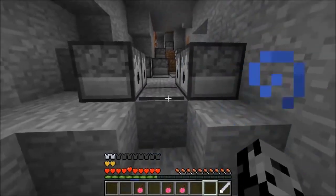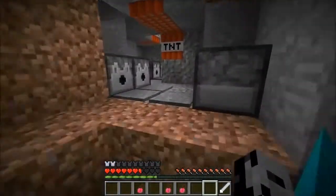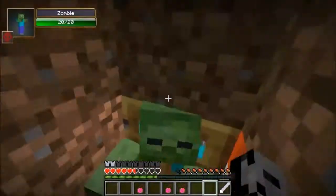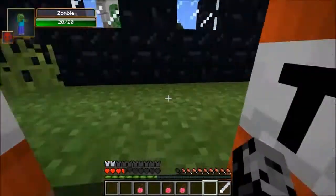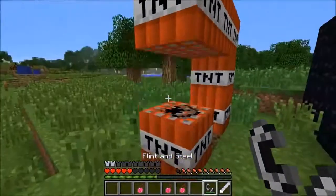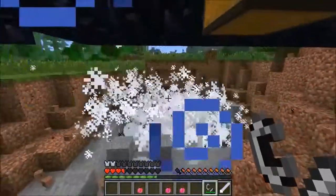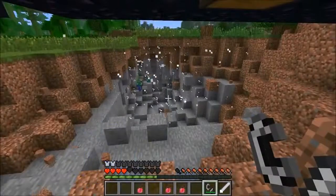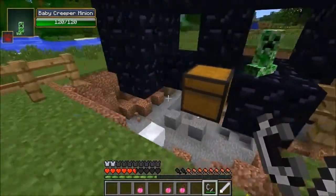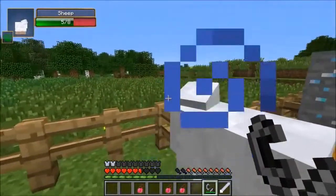Now we're gonna travel through this zombie cave without dying and then blow it up. Oh my god there's so many zombies - why would I set it up like this?! We need to get through, grab the flint and steel next to Bami, and blow up the entire thing. We survived! We have blown up zombie cave - the only thing that killed me was myself.